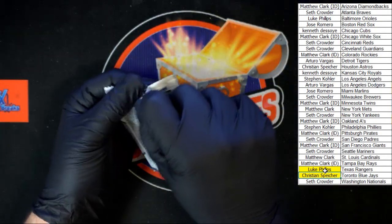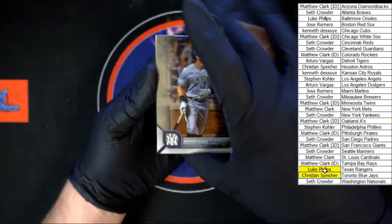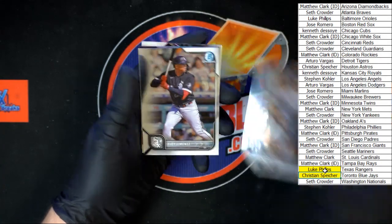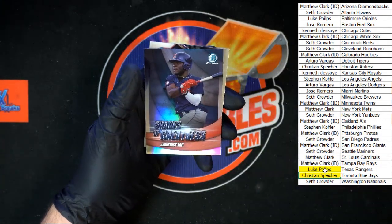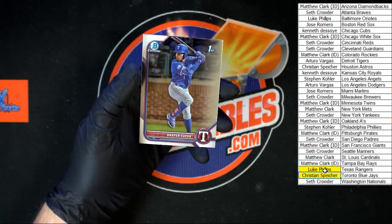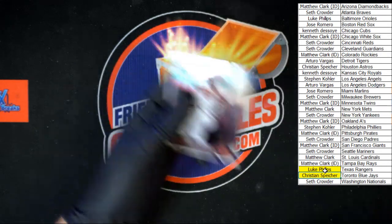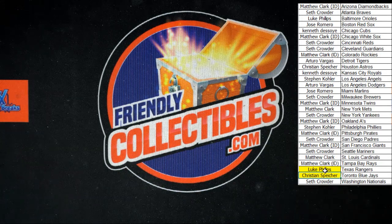Last pack in this box of Bowman Chrome. Here comes the judge. Imanez, Noel Shades of Greatness, Daniel Cueva first Bowman, Jordan Walker for St. Louis. And that's going to do it for that box of Bowman Chrome — not bad at all. We got a Wander Franco, a couple of nice numbered cards, Bobby Witt Jr., Kyle Tucker, and the Acuna two of ten. Not bad at all. Thank you and we will see you in the next break.